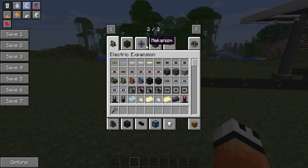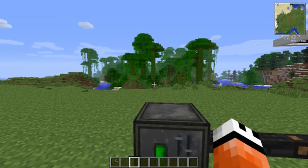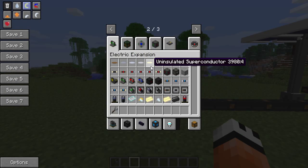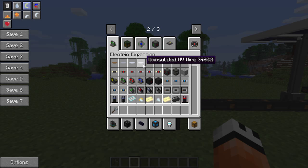There are some attributes specific to these wires. Each wire has a power loss value. The superconductor has a power loss value of zero, so no matter how long a distance you use it for, it will lose no electricity. The highest resistance is actually this high voltage wire, with around 0.1 or something — it's not that high but it will build up.